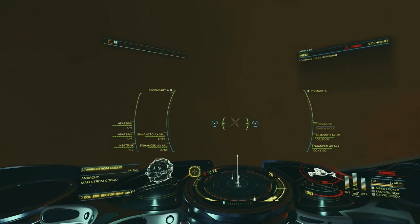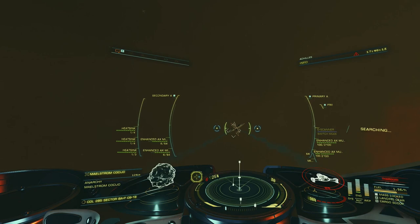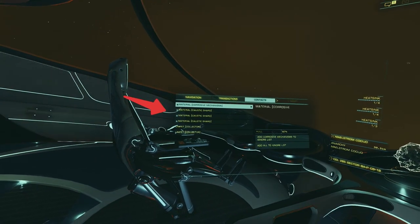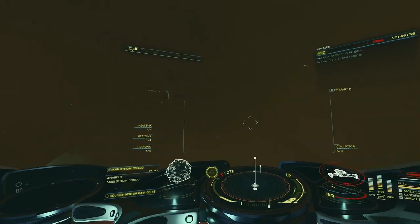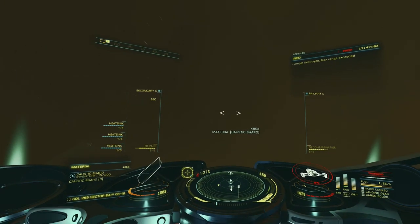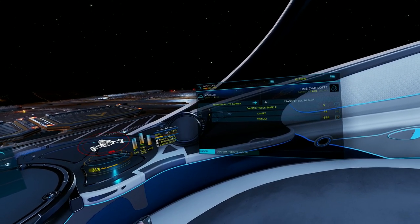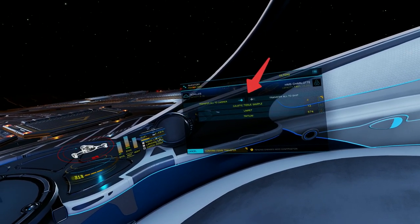Collecting the caustic shards and corrosive mechanisms is much easier. Simply stay a safe distance away and fire a couple of AX missiles to destroy the generator. You should now see both caustic shards and corrosive mechanisms free to collect with your collector limpets. Just get within range and collect with your collector limpets as you would anything else. If you have no corrosion resistant cargo racks, like me, you will have to bring them back and store them in your fleet carrier one at a time.